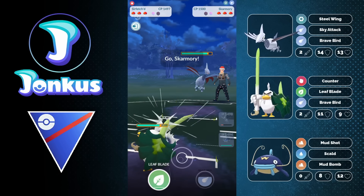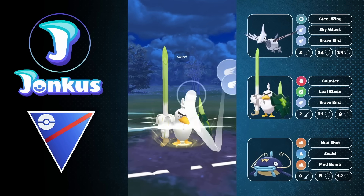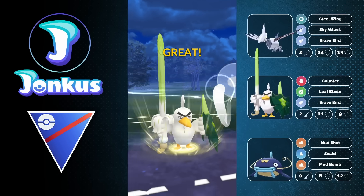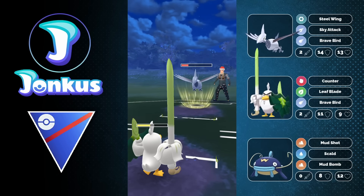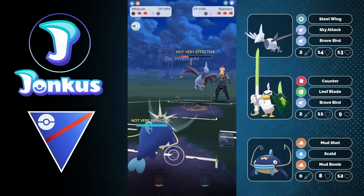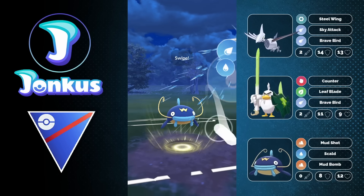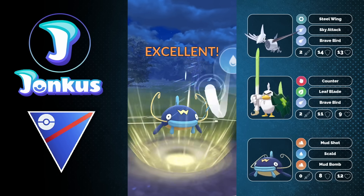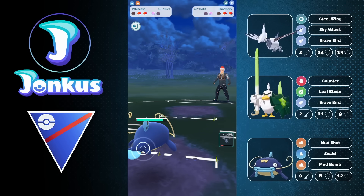I decided to swap out into my Sirfetch'd because Sirfetch'd with extra energy is insane — this thing with extra energy is just insane. We're going to battle against the Skarmory here. I can go for the Brave Bird on a CMP tie, which I feel like is the best play. The opponent's going to go for their own charge move. They're going to be fairly low as well, and I can swap into my Wishcash, which is resisting the fast move. I can outspeed them, go for the Scald, and knock them out.